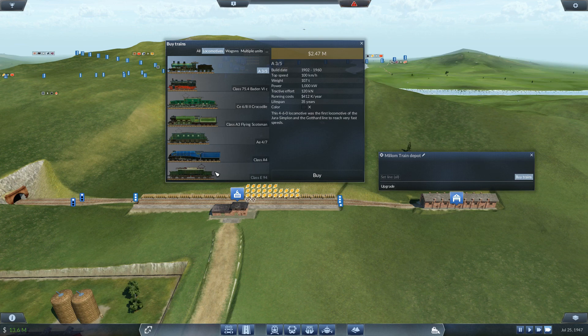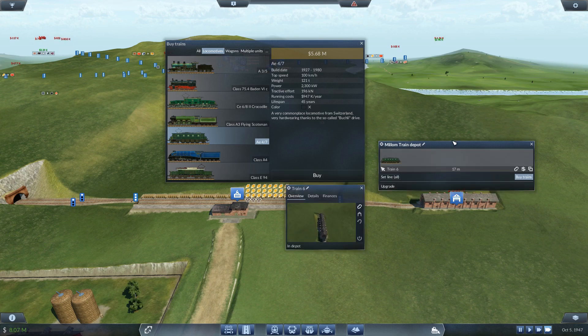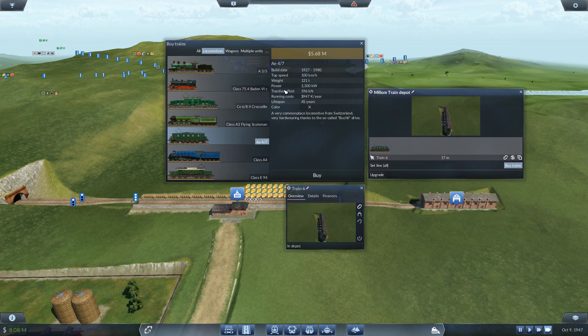Luckily we're only pulling empty wagons up the hill, so it shouldn't be too bad. We've got this one with a top speed of 100 and power of 2300. There's another with a slower top speed but a little bit more power. This steam engine has a higher top speed but a little less power. I think it's nice even ground - we'll go with this one, the AE47. We'll buy one of them. That was quite expensive, 5.68 million or something along those lines.